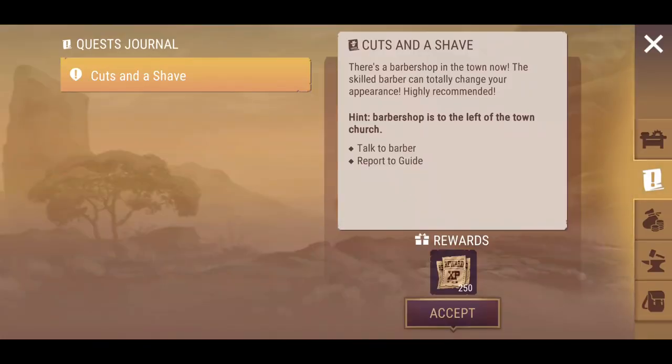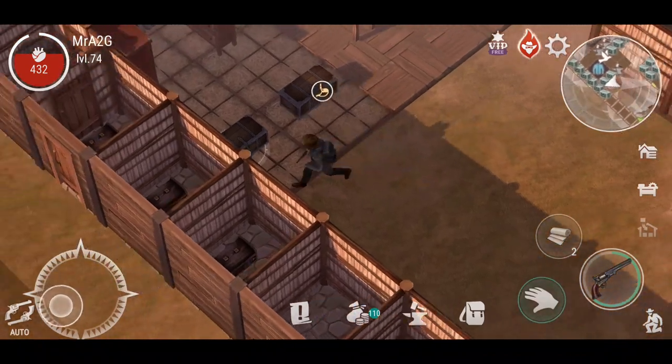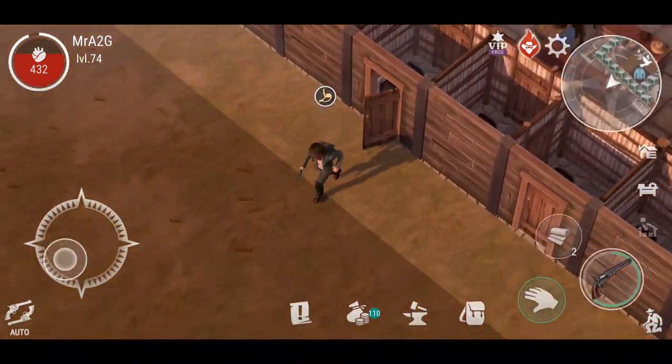Cuts and a shave — there's a barbershop in town now. A skilled barber can totally change your appearance. It's highly recommended to talk to the barber and report back to the guide. So let's take on the quest and head over there now.